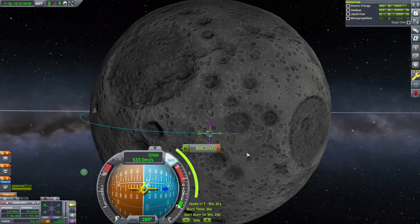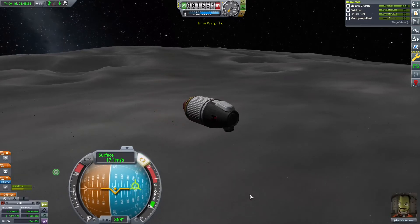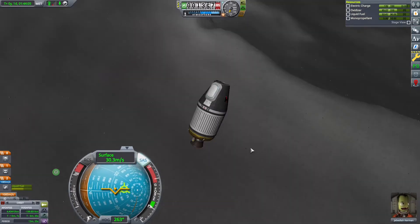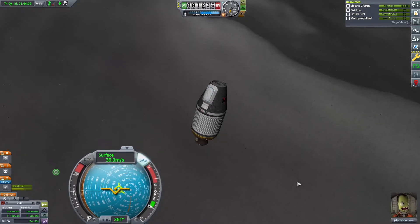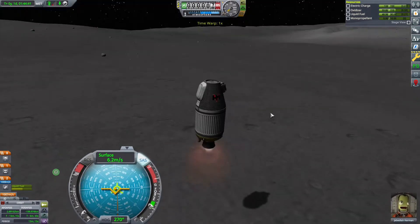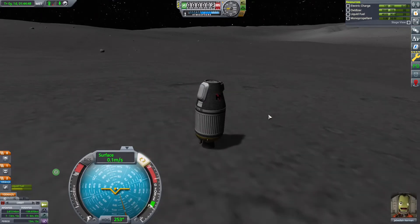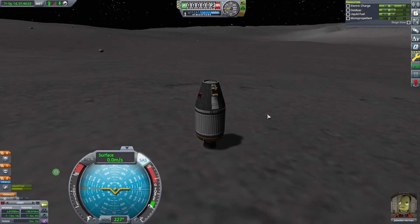I pick a relatively flat spot and slow down over it. Then I let myself fall, making sure to set the altimeter to ground level. I also find my shadow so I can do at least a bit of the suicide burn to stop. Our margins here are tight, but if Jeb dies on the Moon we are not going to be able to get home. Landing is simple. I do a victory spin, and because I haven't upgraded the astronaut complex yet, I launch off to the east.